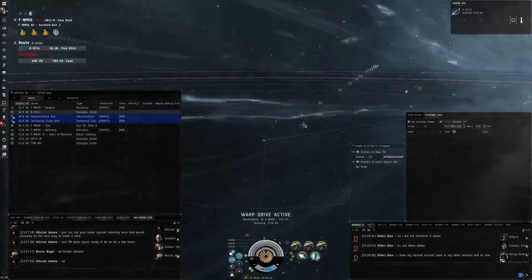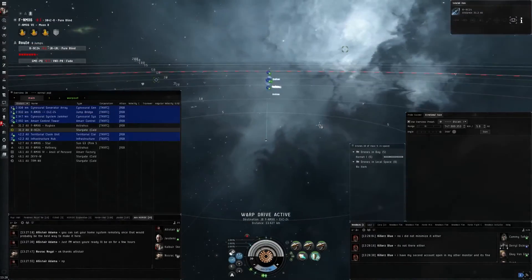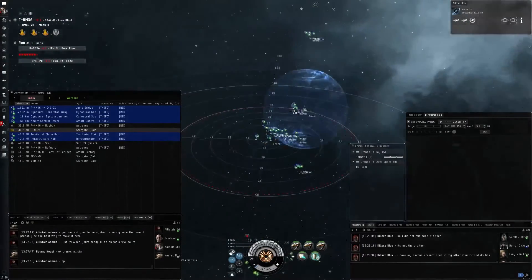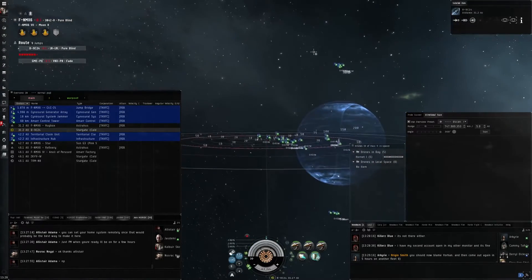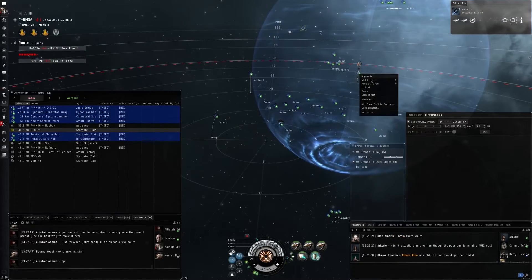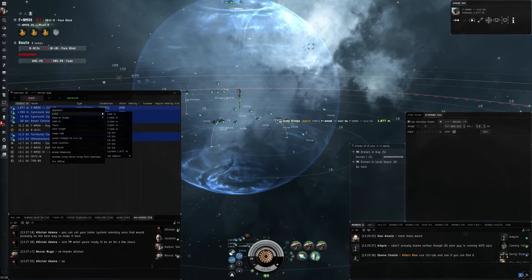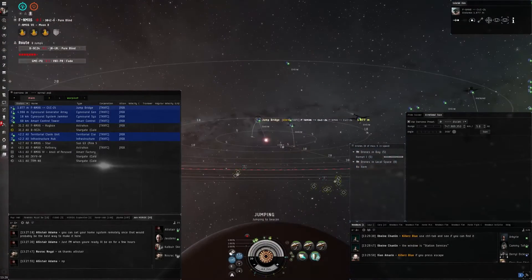There are certain ships you can use that will alleviate jump fatigue, which are mostly industrial class vessels. We hand some of these vessels out to people who use the jump bridge a lot so they don't build up as much fatigue. We've arrived at the jump bridge — you'll see a blue circle here, which is not a bubble. There's a player-owned structure here which the jump bridge is anchored on. To use it, right-click on the jump bridge either in space or on your overview, and select jump through. This will get us to C4C, which is next door to GME.